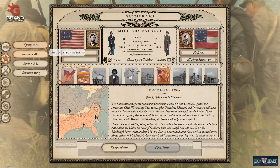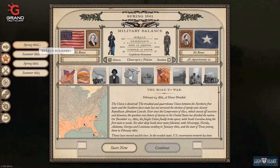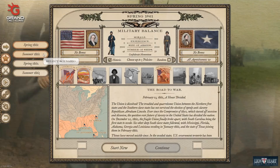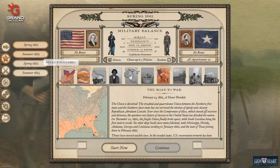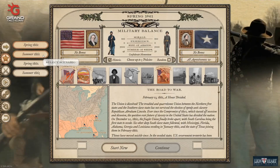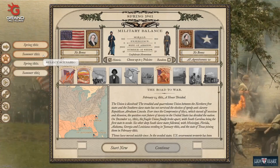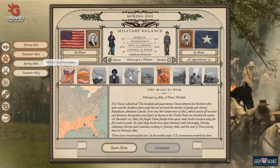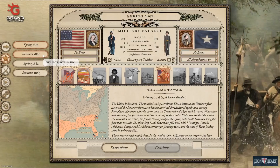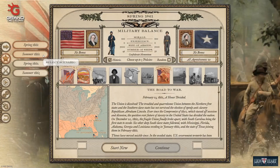Fort Sumter hadn't been fired upon. No armies really had been raised yet — there were a few troops in some scattered forts. It was really about having the Union and the Confederates manage that very early period in the conflict, when neither side had yet really started shooting and when a lot of the forts in the south were still occupied by federal troops. But there really wasn't much of a federal army to enforce the policy and the will of Abraham Lincoln as the southern states attempted to secede. The border states hadn't left yet.